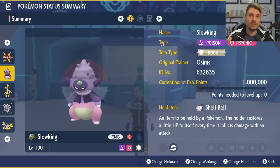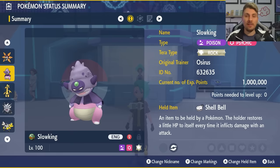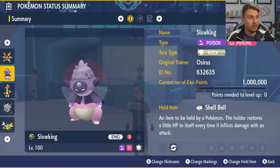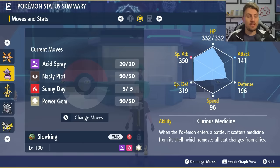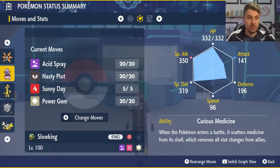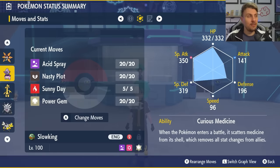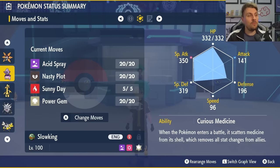The terror type is Rock, so once we Terastallize we will be weak to Water type attacks, but we have mitigations. Shell Bell is the held item for recovery. Level 100, Hyper Trained. The moveset is Acid Spray, Nasty Plot, Sunny Day, and Power Gem. Power Gem is our Rock type attack taking advantage of our tera type. Sunny Day is disruptive — it reduces Water move damage, takes away Snowscape, and prevents Aurora Veil. Nasty Plot boosts Special Attack by two stages, and Acid Spray works through the shield. Use it three times and you're ready to Terastallize for big damage.